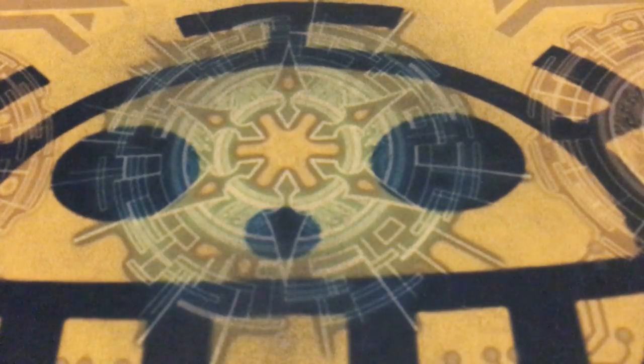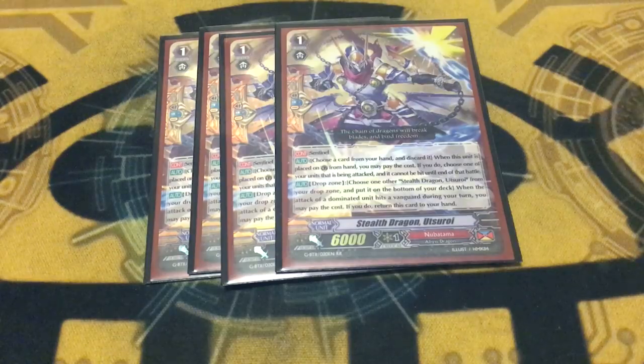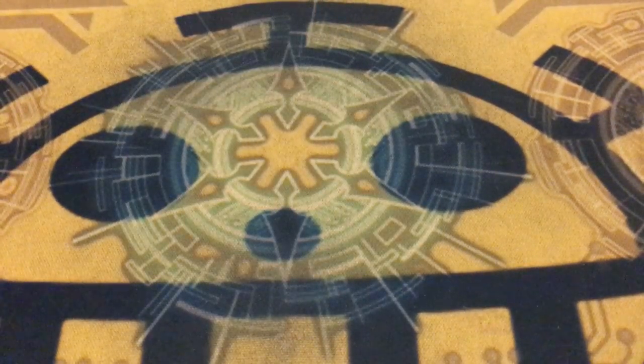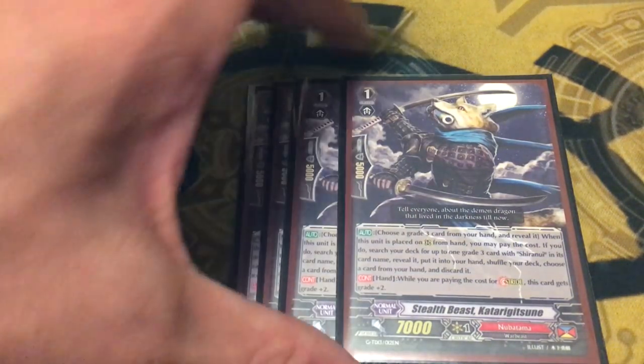For the grade 1 lineup: running 4 copies of Utsuroi as the dominate PG. In your drop zone, if a dominated unit hits a vanguard, Utsuroi can tuck another copy of itself from drop to soul. You need 2 copies in your drop zone for it to work like Ezra's — it's on-hit unfortunately — but it potentially gets you a PG back, which is really nice. The deck isn't so counterblast heavy that you don't need the unflip PG, so Utsuroi's a good one. Also running 4 copies of Katara Gitsune as the stridefodder — it's a G deck, you're running it as stridefodder, and because you're only running the one Shiranui you want to guarantee getting it.